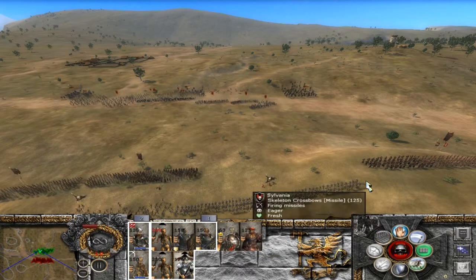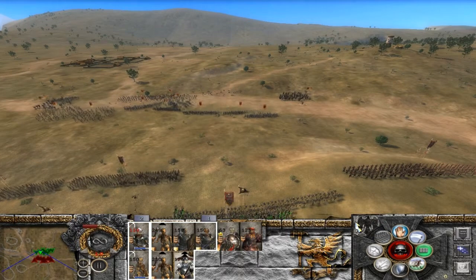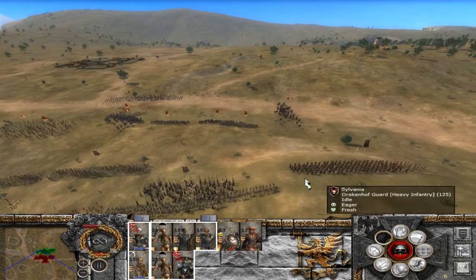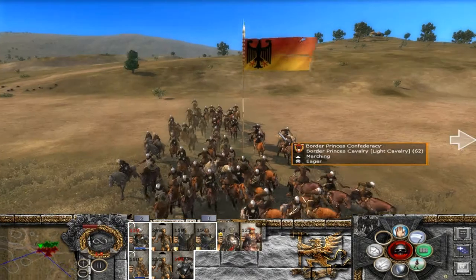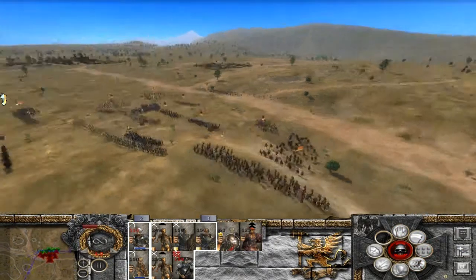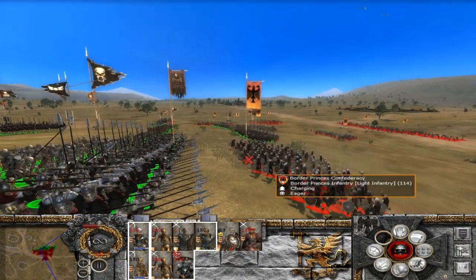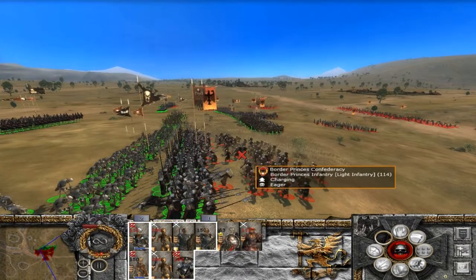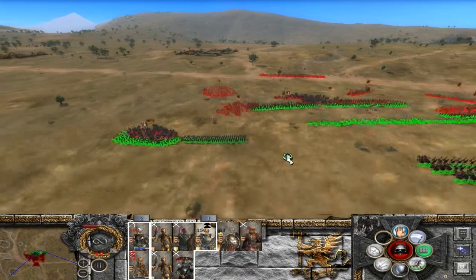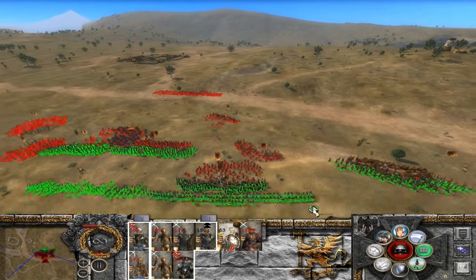Quietos ahí, juntad la muralla de lanzas. Yo creo que se me van a echar encima, así que vamos a cargar por línea abajo, que debe de dolerles. No he hecho movimiento de carga, pero sí que me ha salido bien esta estrategia de montarlos justo en el mismo momento de la carga. Aquí vamos a apoyar con estos.